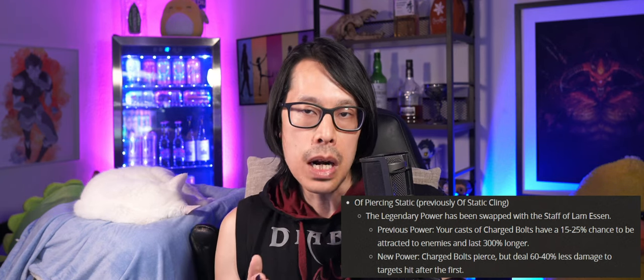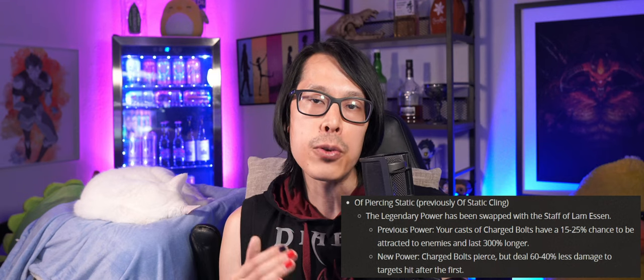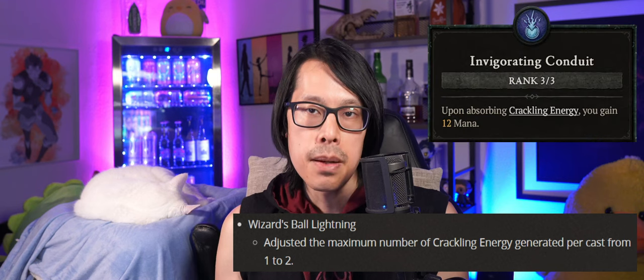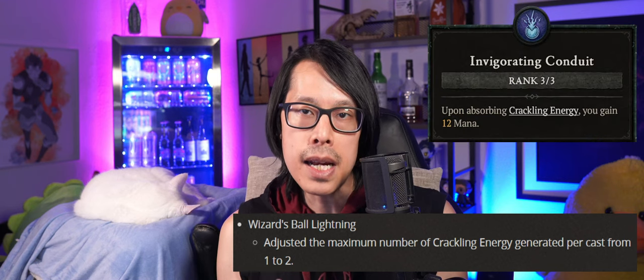The Charged Bolt Sorcerer build has some potential with the update to Piercing Static dealing full damage to the first target hit, but mana problems are harder to fix without it generating crackling energy for Invigorating Conduit. The Ball Lightning Sorcerer build is receiving a buff with Wizard's Ball Lightning generating up to 2 crackling energies per cast, making it even easier to sustain mana with Invigorating Conduit. This build has really good damage since the buffs in Season 1 and it would be a great choice for the endgame in Season 2. The only downsides are that it's hard to start leveling, along with its restrictive melee range and balls despawning upon hitting objects.